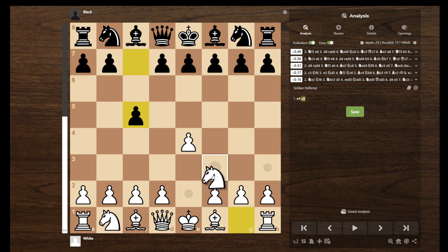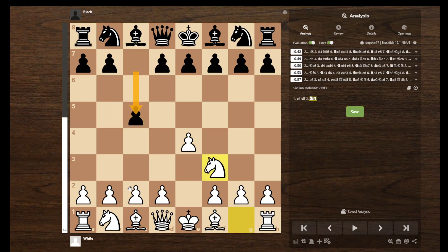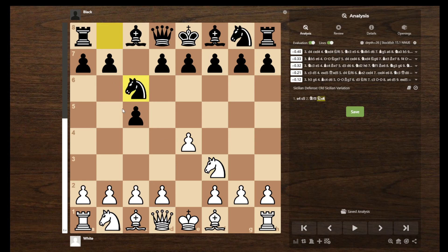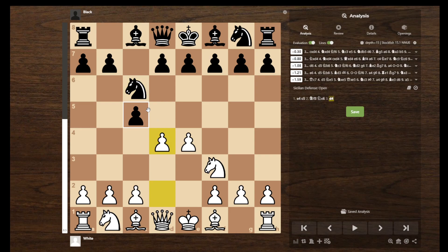What you're going to want to do is play Knight to F3 after the Sicilian, because Knight to C3 is pretty lame. The most common move that you will face is Knight to C6. And now, of course, you should play D4. If you can put two pawns in the center, you probably should.